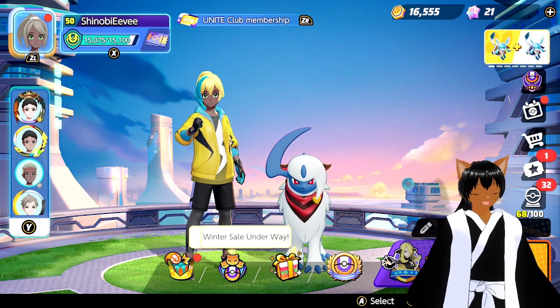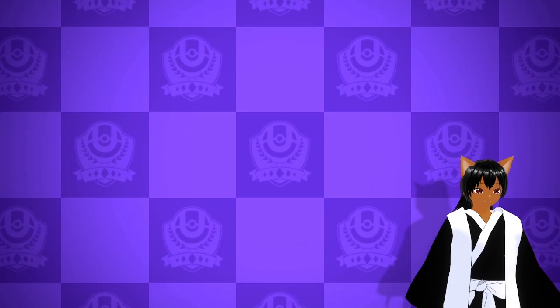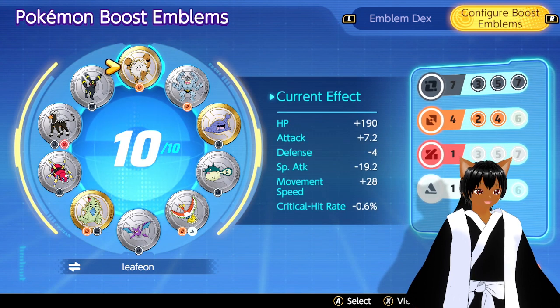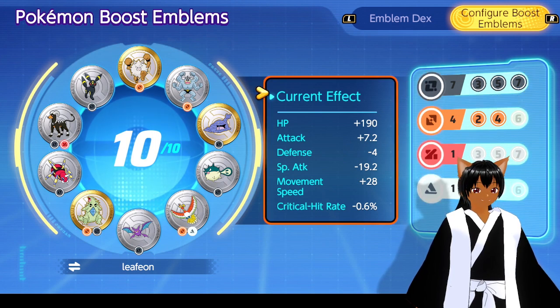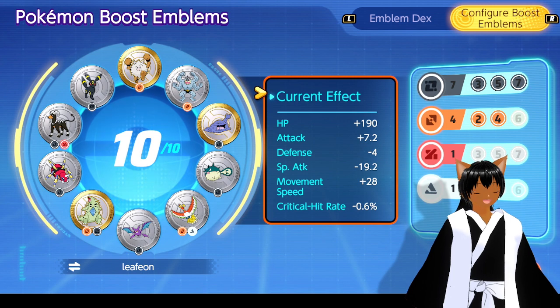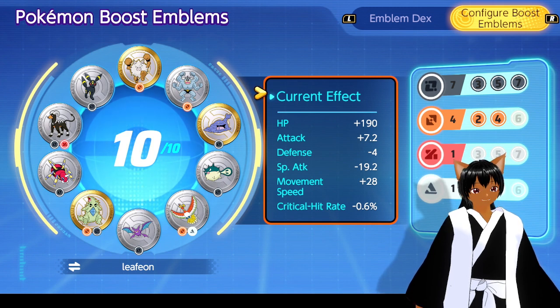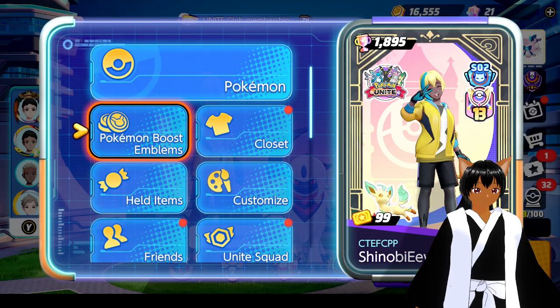Let's go ahead and take a look at the build I run, in case you want to try it out. For boost emblems, I'm using my Leafeon set — seven black, four of them being brown, then one-one-one. The main stats are mostly cooldown and attack. The HP helps us survive longer, the attack boost and special attack are useful, and we don't really care about defense. Movement speed is also really good, and critical hit rate is at minus 0.6 which we might fix later.